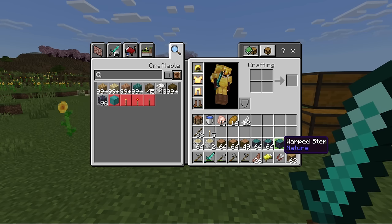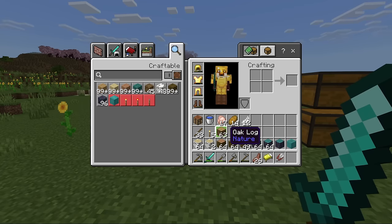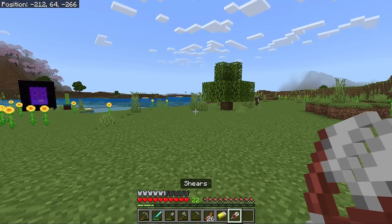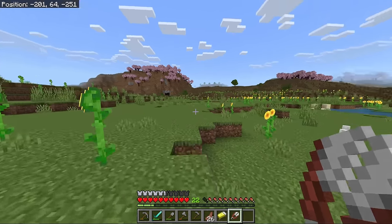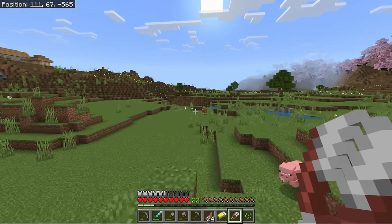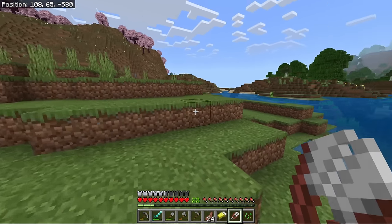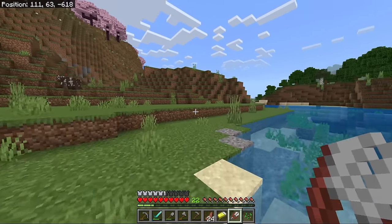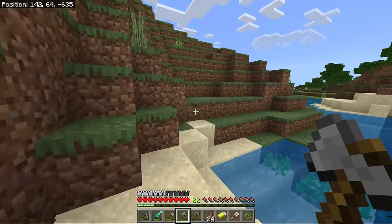That should be plenty of wood for my starter house — I got over a stack of warped stems, nearly three stacks of jungle logs, just over a stack of birch logs, and even some oak logs. I would like to go try and find an azalea tree — I don't think I've spotted one. I don't fancy going into a forest trying to find one, that'd be like a needle in a haystack. Oh, there's a savannah over there! We should go get some acacia saplings while we can see it.